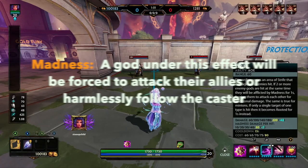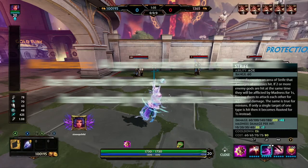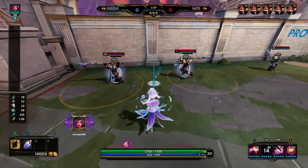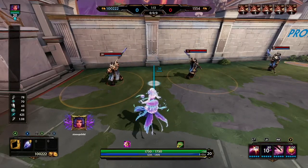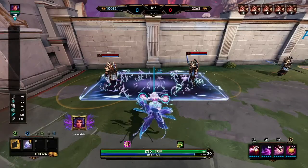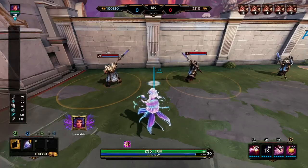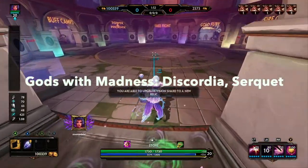Madness is another hard crowd control where not a lot of gods have it in their kit. The madness effect will either force allied enemies to attack each other or to follow you harmlessly. So you see this Discordia here — this ability called Strife — if you hit both of them in that rectangle, you see the two Odins actually fighting each other and they will do damage. Not that many gods have the ability but here are the ones that do.